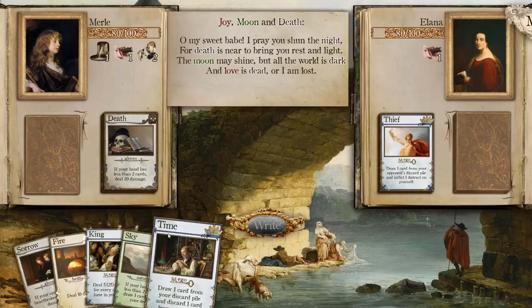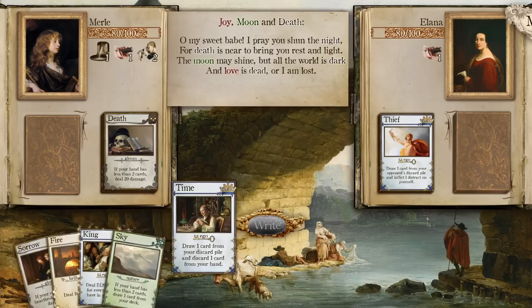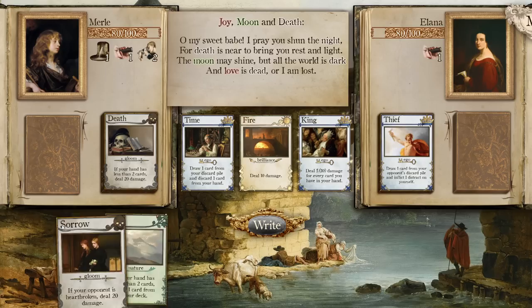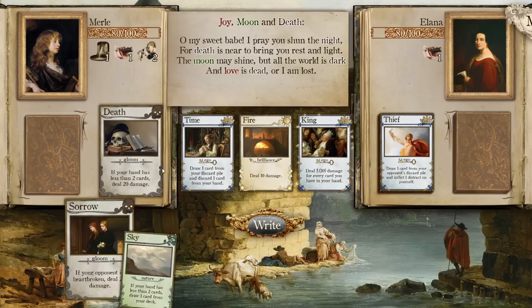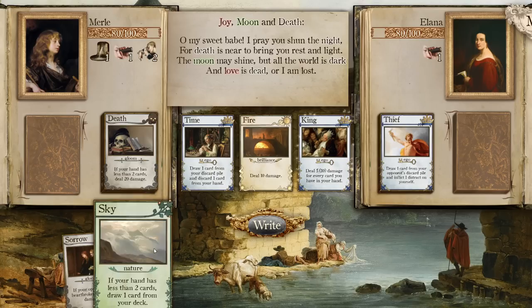'My sweet babe, I pray you shun the night, for death is near to bring you rest and light. The moon may shine, but all the world is dark and love is dead, or I'm lost.' Draw a card from the discard pile and discard one. Drawing Death. This does 10 damage. It would be nice if I could look into my deck to see what I have coming up — that would be handy.